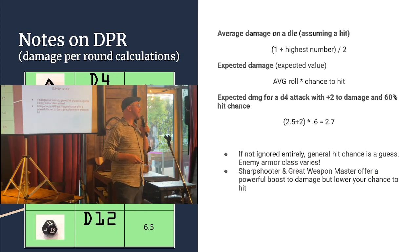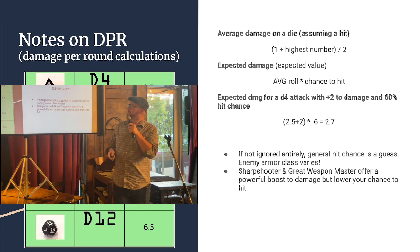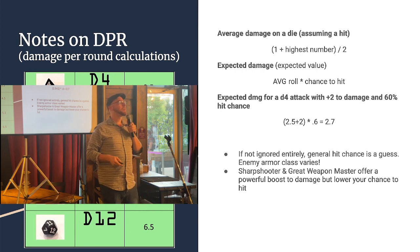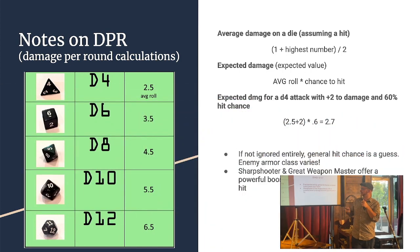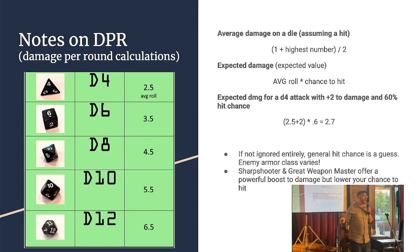Quick notes on DPR — damage per round. Mostly DPR is kind of suspect, and the reason is that typically people just assume that they're hitting, or they assume they're hitting at a particular percentage of the time. But enemy armor class varies, so you might have a 60% chance to hit one enemy, 70% on another, and only 30% on a third. So it's all guesswork. You can talk about average damage if you do hit, but the rest is uncertain. Also, Sharpshooter and Great Weapon Master are super powerful for boosting damage, but because they decrease your chance to hit, in a proper expected value calculation — percent chance to hit times the damage — that reduction has to be taken into account.